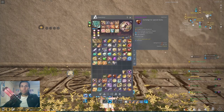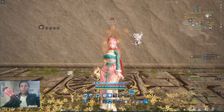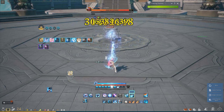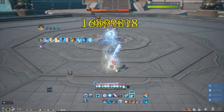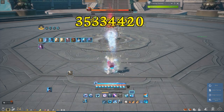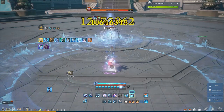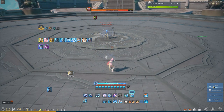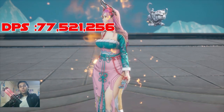I need to make a switch for these two items, so let's go to F12 and begin the test. As you saw on the 10 billion HP test dummy, it went for 77 million point 5.